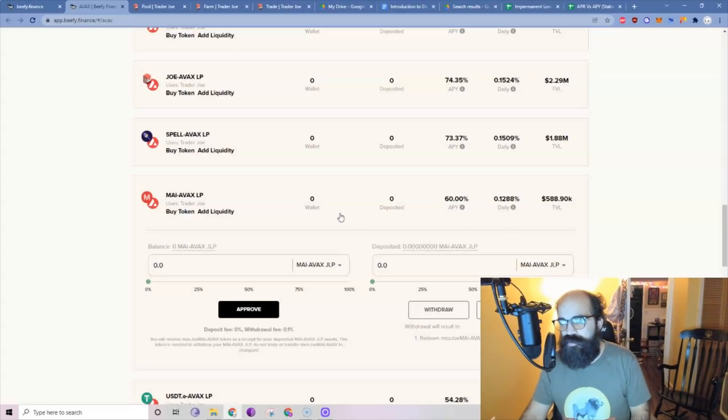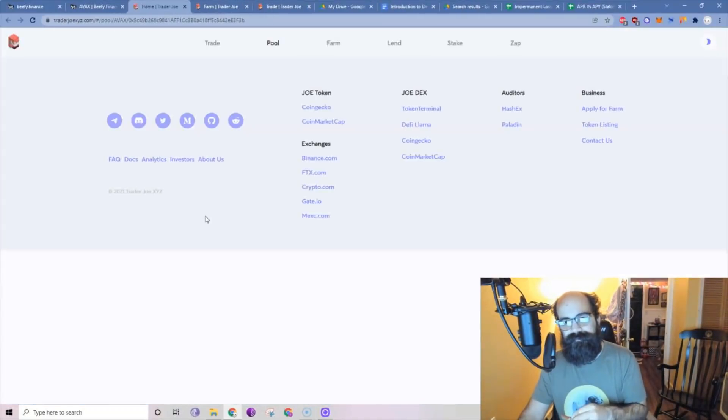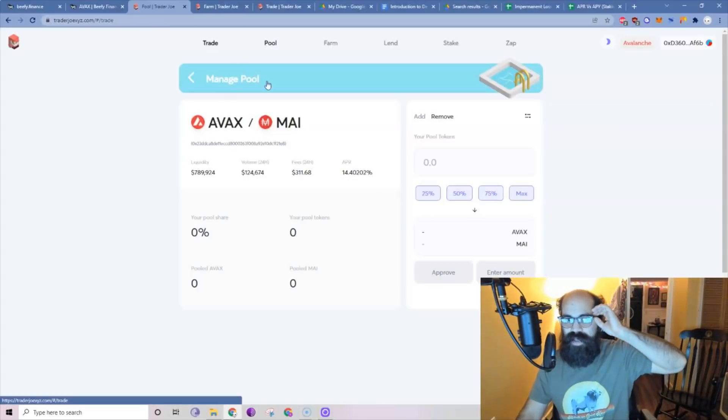When you want to exit, this is really important: click "withdraw all." You'll go through a process of accepting a transaction, then you'll have the LP token back. With the LP token, you need to go back to the pool where you did the LP — the easy way is to click "add liquidity" which takes you straight to the right pool. Then click "remove," click max, then approve and submit — click remove. Then you'll have your AVAX and your MIM as separate tokens again that you can go and sell back at trade.